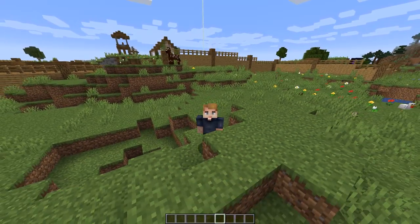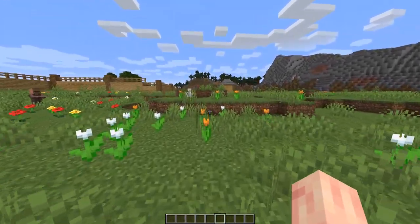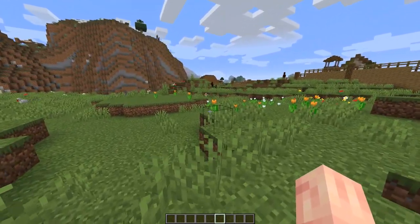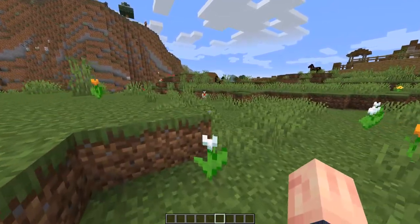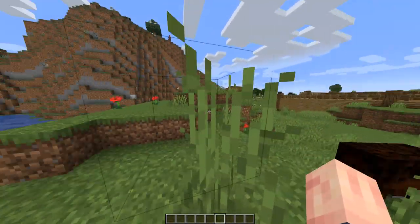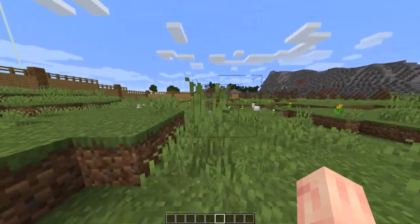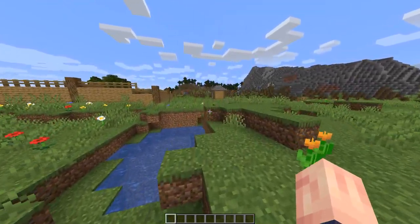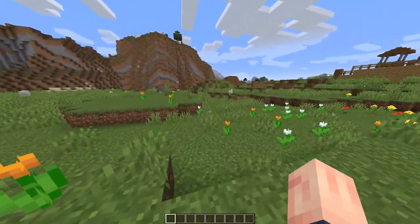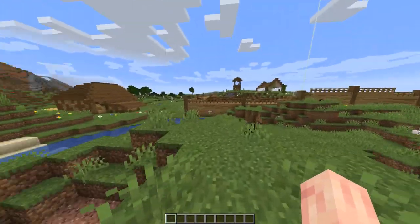The first thing you should do — or really should not do — is do not travel too far from your house or do any big exploration travels right now. The reason is because with 1.15, one of the main things added is bees, and you're going to want bees. Bees only spawn in plains biomes like this, or sunflower forests, or flower forests, which are pretty much plains biomes except there are a lot of trees and flowers like you see here. Since you're going to want bees, you're going to want them in fresh biomes that have not been loaded yet. If you've already explored a flower or plains biome and loaded all of the chunks, once you update to 1.15, there's not going to be any bees and there's not going to be any bee nests.